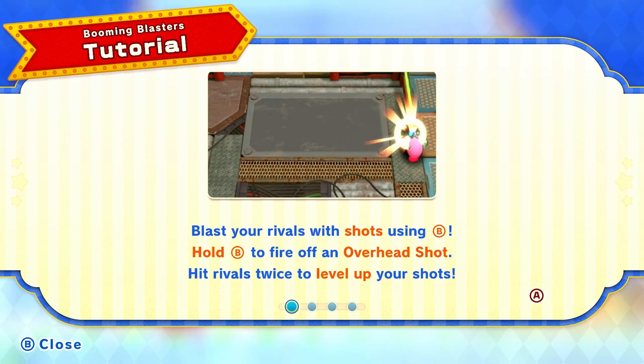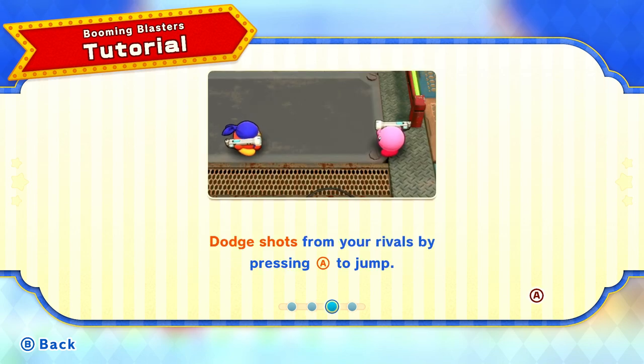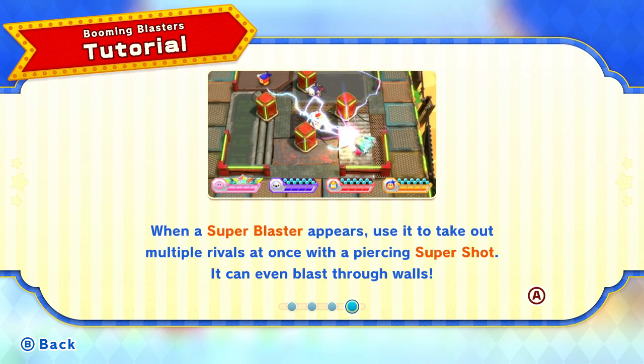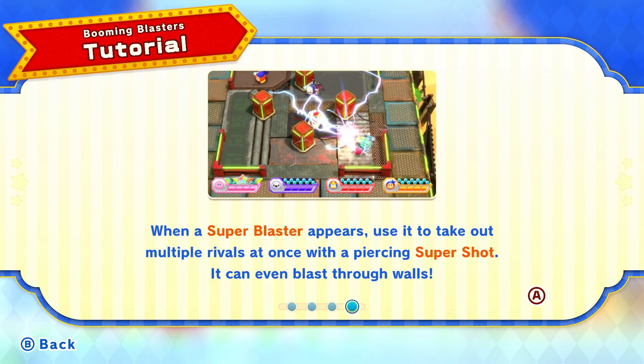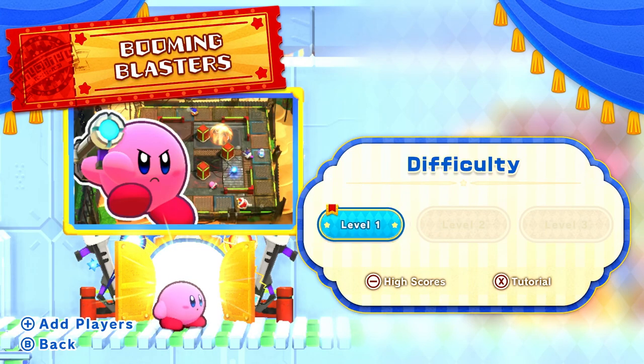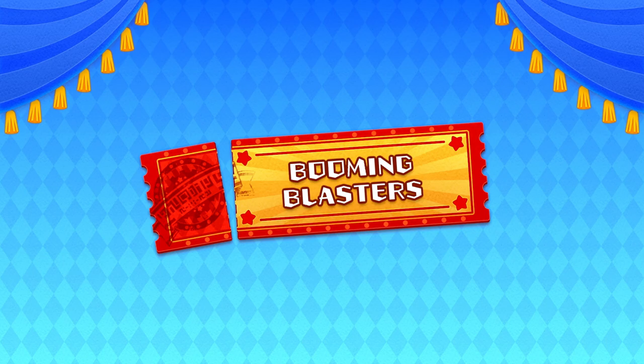The Booming Blasters tutorial: Blast your rivals with shots using B. Hold B down to fire off an overhead shot. Hit rivals twice to level up your shots. Be careful not to run out of ammo — pick up energy capsules to recharge. Dodge shots from your rivals by pressing A to jump. When a super blaster appears, use it to take out multiple rivals at once with a piercing super shot. It can even blast through walls. Let's try out level one right here.